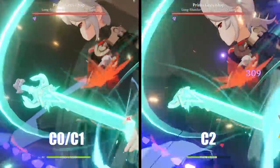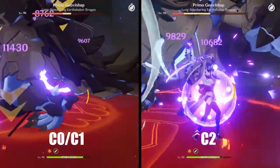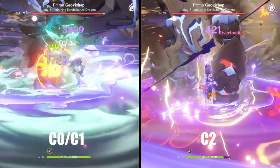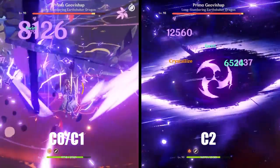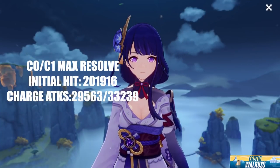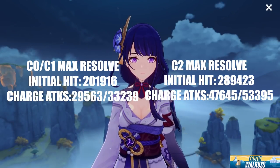Here's a side-by-side comparison for Raiden using her burst with full resolve. If you are C0, the damage you get is the same as C1. The difference is C1 gives you an easier time stacking resolve, and with one burst rotation from your party, you will always have your burst ready to go. For C0/C1 max resolve, the initial hit I consistently got was 201,916, with charge attacks of 29,563 and 33,239. C2 max resolve hit 289,423, with charge attacks of 47,645 and 53,395.